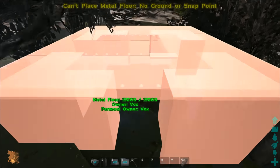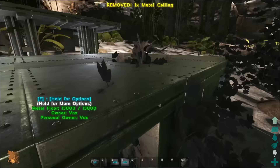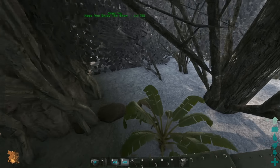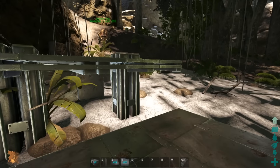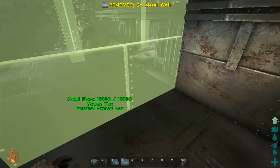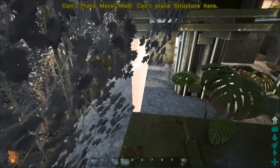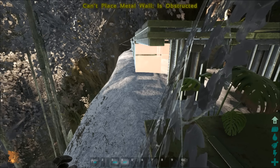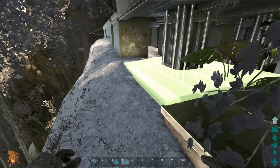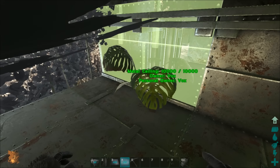That last foundation doesn't want to place — it might actually be too high. So let's throw some ceilings on top to give a bit of extra support, because if the foundations go, the ceilings will still stand. With PVP, being pretty isn't always the key. We've got multiple snap points — you can snap on the outside or twice on the inside. Internal stuff doesn't need to be overly defended.